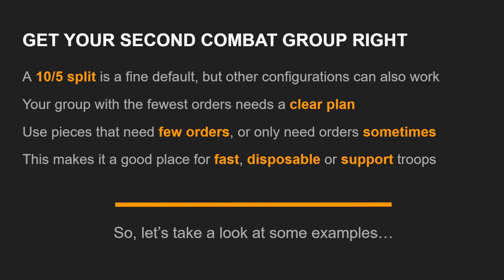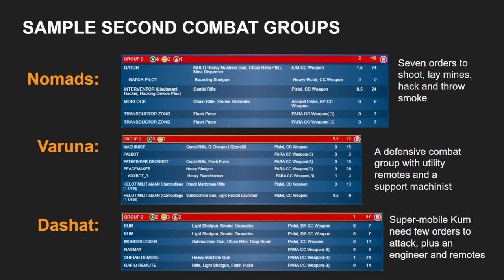What that means is you need to use pieces that need fewer orders, or pieces which only need orders sometimes. Your second combat group is generally going to be an excellent place for things that combine some qualities of being fast, disposable, or which are support elements — stuff that only needs orders sometimes or only needs a few orders. Those are some general principles, but let's actually break down a few examples in lists that I have either used or played against — here are three five-trooper second combat group lists, and we're going to break down how each of them works and why it is good.